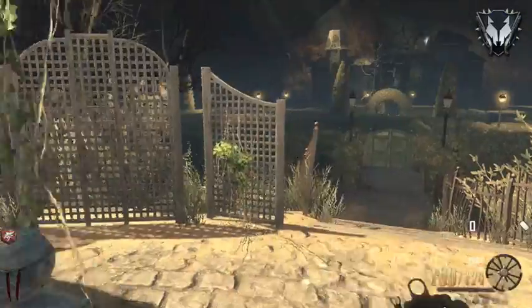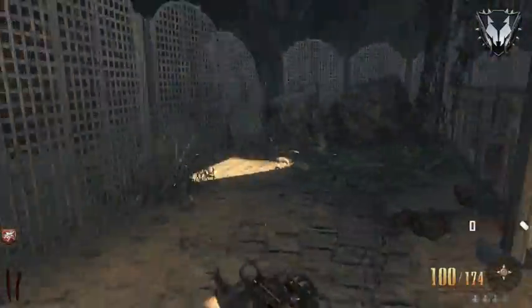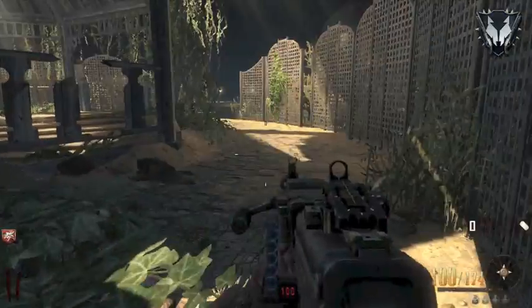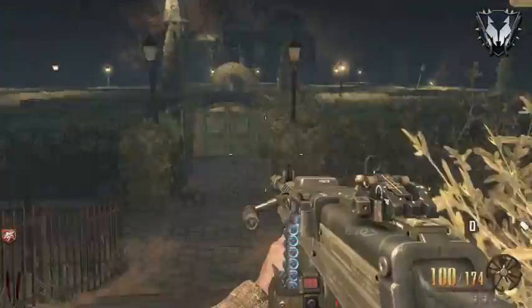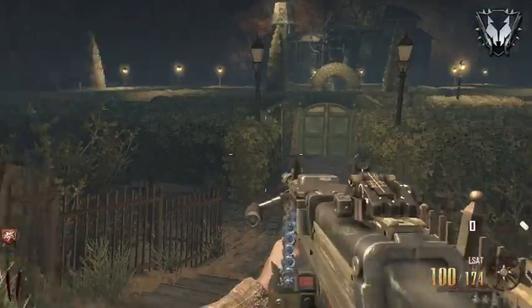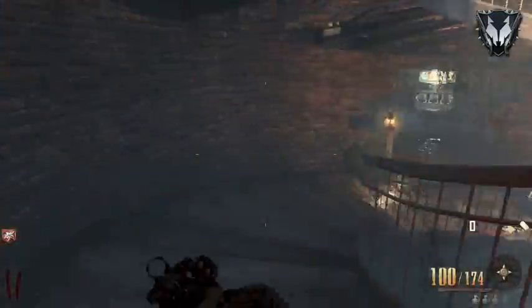I'd just like to note that essentially when you're running through the haunted house, if the crazy lady comes into contact with you, she actually drains your points. So you need to be very careful - as you can see, I've got no points.